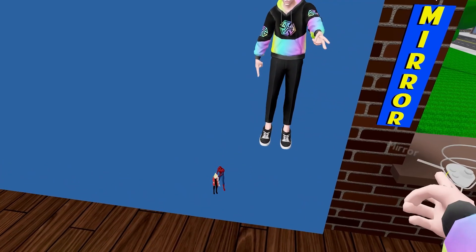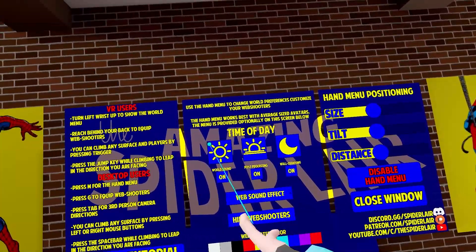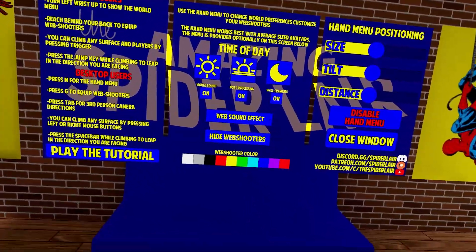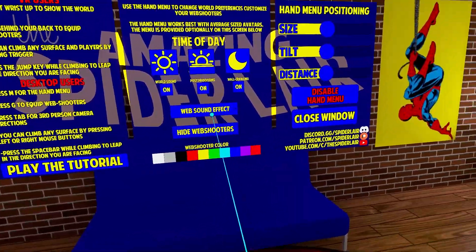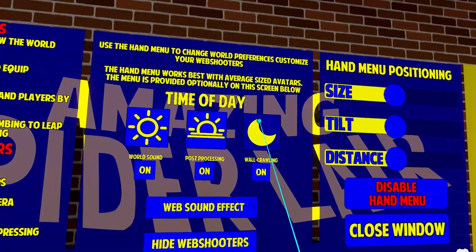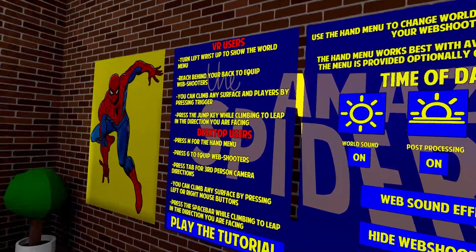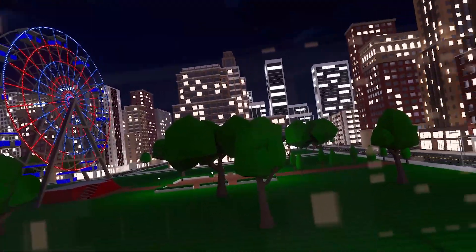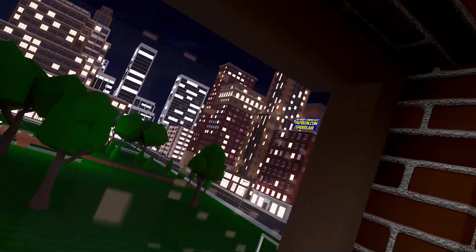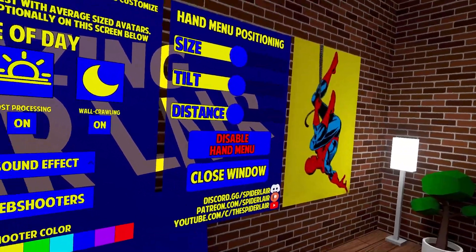I don't know who those two people are down there, but you should probably just ignore them. This new update has basically added a bunch of new stuff - like you can see we've got time of day options, change all the world sounds and things like that, web shooter effects, and you can hide the web shooters. For the past two months or so ever since the midnight update, the world has basically looked like nighttime - sort of moody I guess, but I got kind of bored of it.